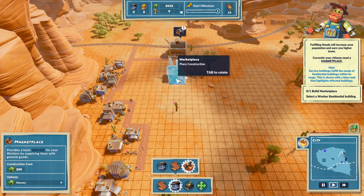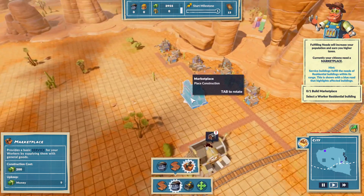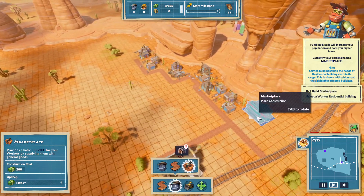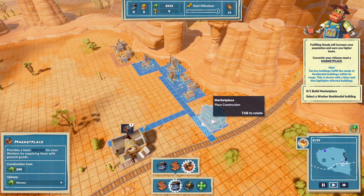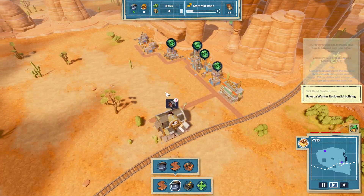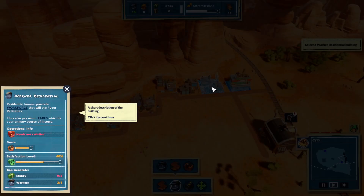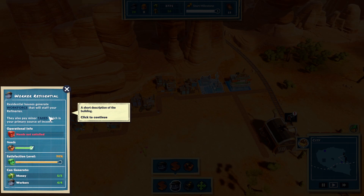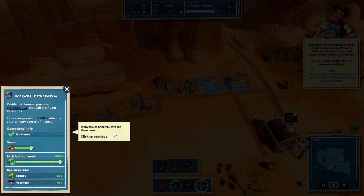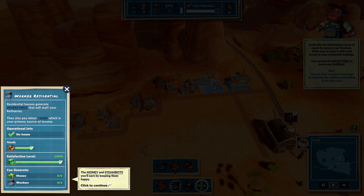Residential marketplace. Other people might want to come off the train and visit the marketplace, so we're going to put it there. Select a worker residential building. Sort description of the building if there's issues. Fulfill their needs. And I can upgrade things.